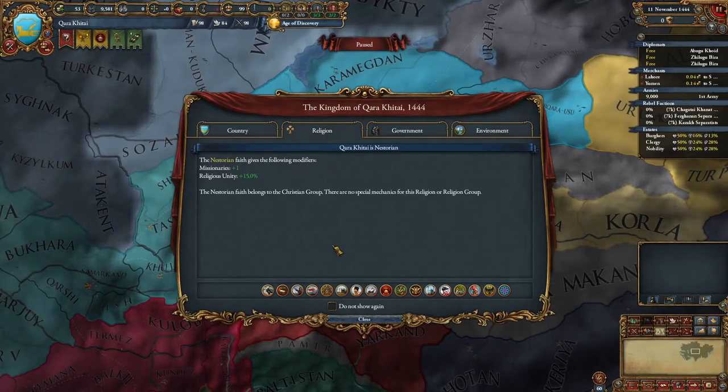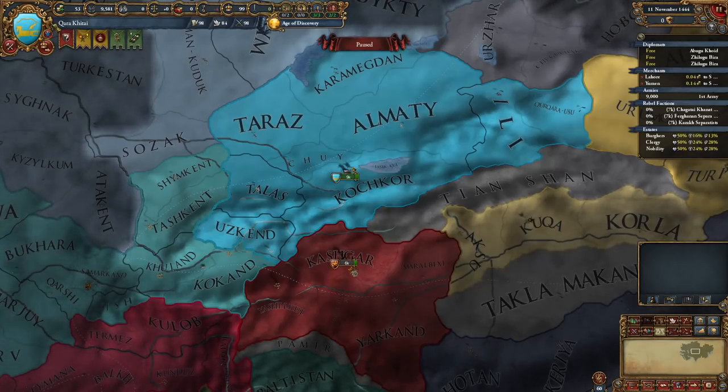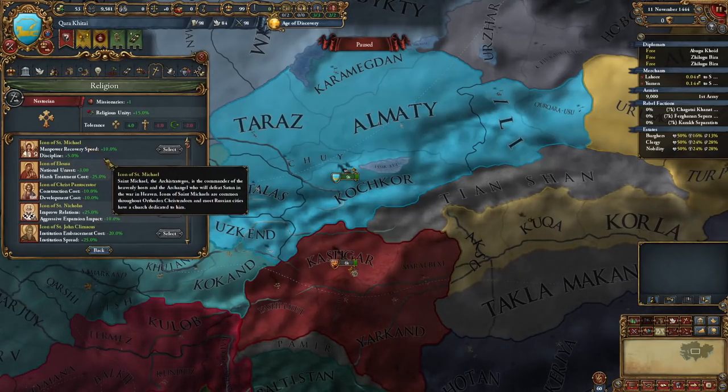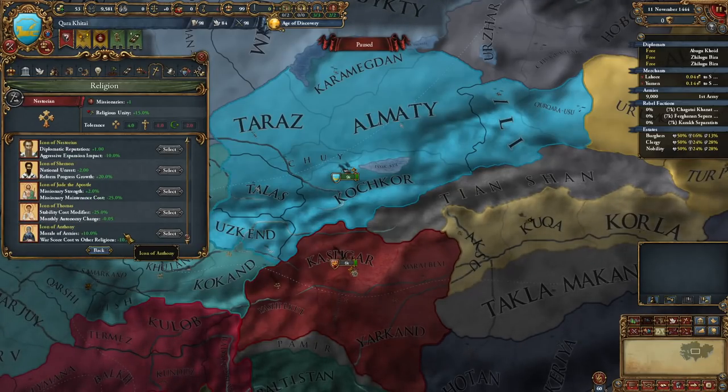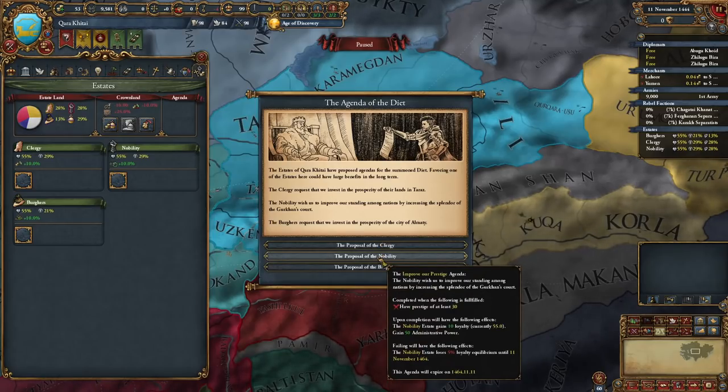To even the most disinterested, it appears that the empire which Kublai Khan had spent his life building may soon come crashing down. The Lord of Ten Thousand Years' Court is paralyzed by vicious political deadlock, and even as the seams begin to burst, Yuan still hobbles along its doomed path.